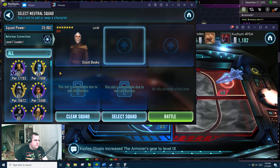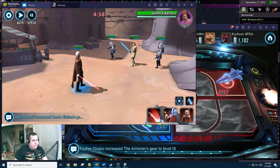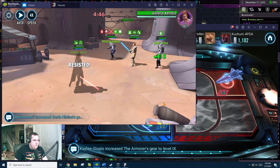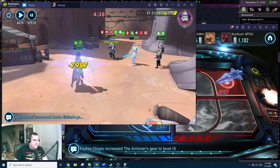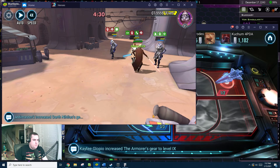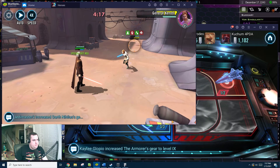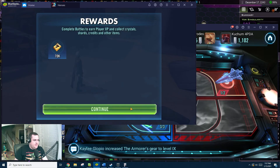Dooku should be able to solo this Galactic Republic team — he's got advantages versus Galactic Republic. He likes to counter, and attacking out of turn is Dooku's specialty. When he attacks out of turn he'll get some protection back. Nice little error there — thanks CG. Easy — could have put that one on auto.